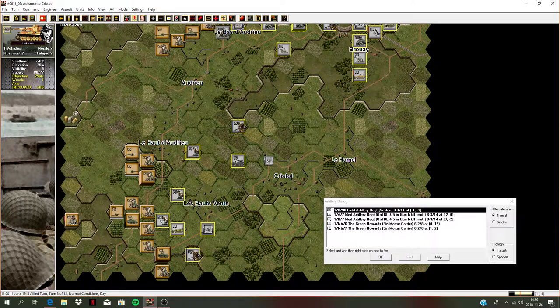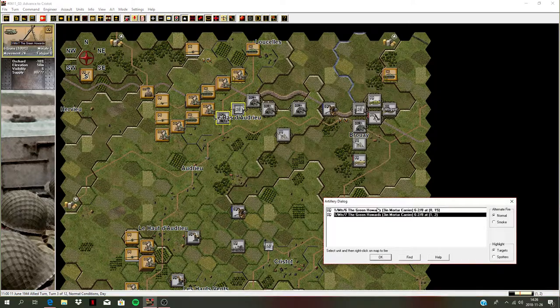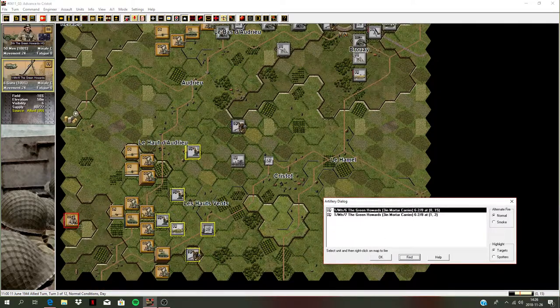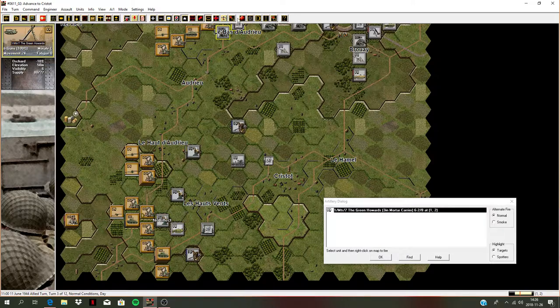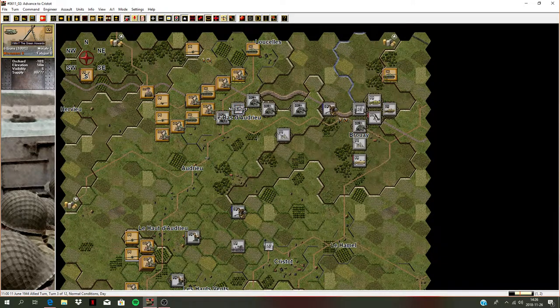Let's see if we can knock out one of these half-tracks - caused fatigue. Now we have the mortars on board as well. Let's rain down some - only three-inch mortars, no effect. Let's land some rounds here - caused a casualty. No effect - that's all the artillery I've got.